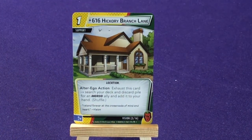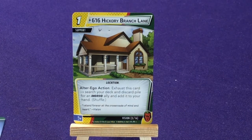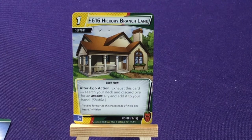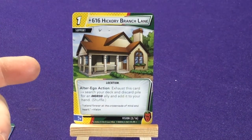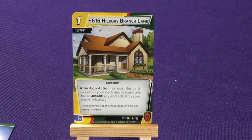He's going to have a support card called 616 Hickory Branch Lane. It's a location — an Alter Ego action, exhaustless card. Search your deck and discard pile for an Android ally, add it to your hand and shuffle. That's cool — just a free search for an Android. So far we've only had Vivian, but I'm sure we're going to come across more throughout the rest of his deck.